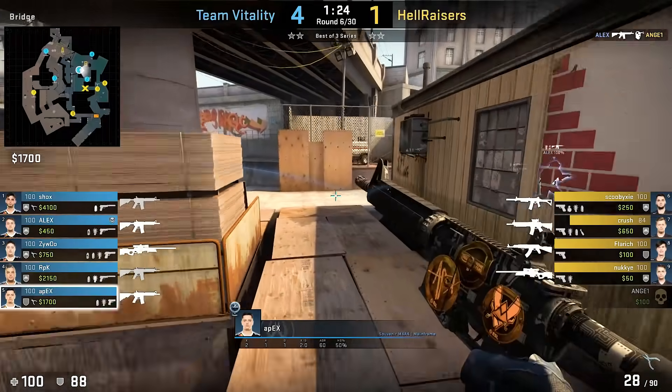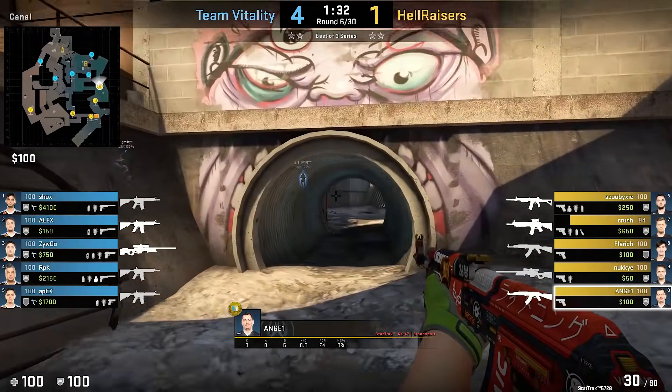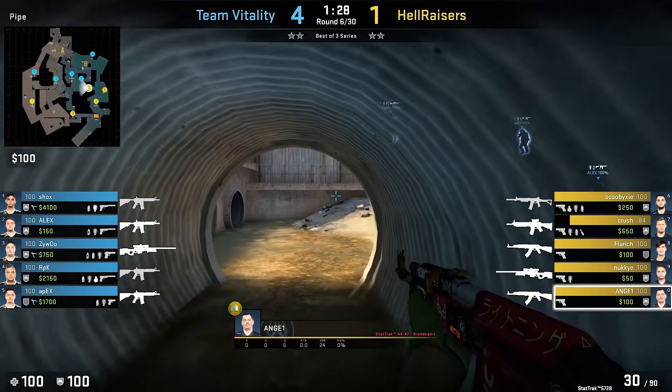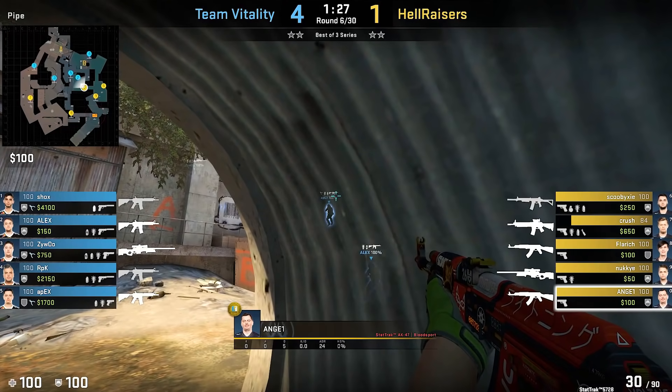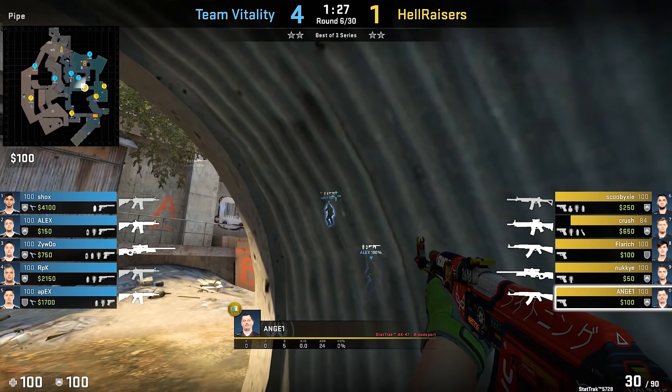Let's look at the victim's POV to see how effective this move can be. As expected, they can clearly hear the jump spotting, especially when getting close to the B short water area. 10 pros tried to pre-aim this boost position, but this time Vitality was one step ahead.